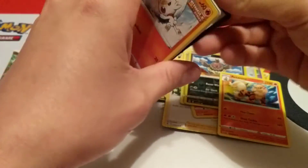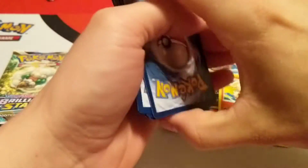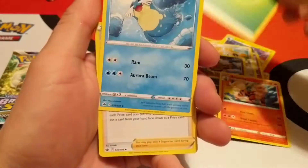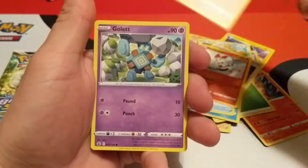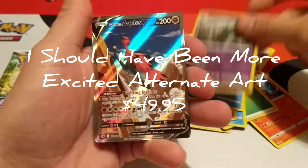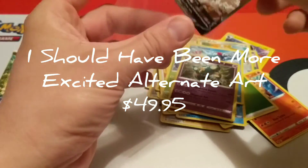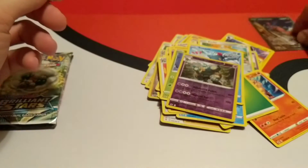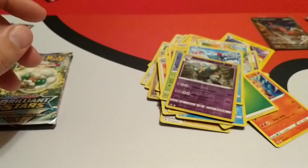On to Chilling Reign. Starting off with the Grass Energy. Acelio, Peonia, Fire Resistant Gloves, Scorbunny, Diglett, Golet, Deerling, Schnizzle. Reverse is a Golark. And our Rare — Galarian Zapdos V, Full Art! Cool, don't have this one, it's a nice card. And before we go on, here is the code for the Lucario box itself.